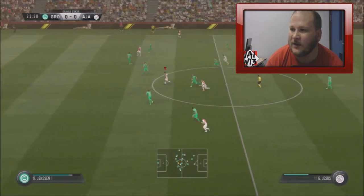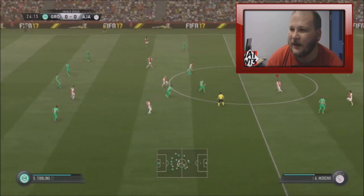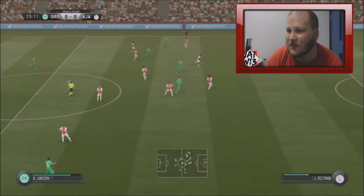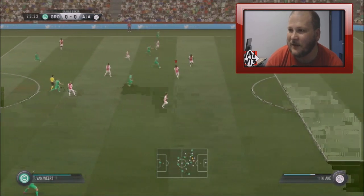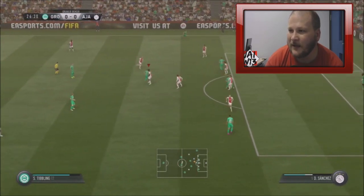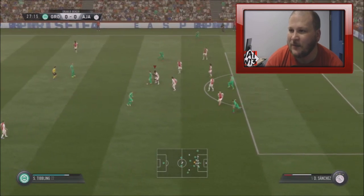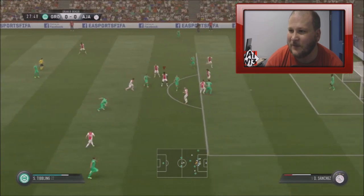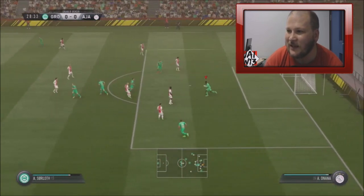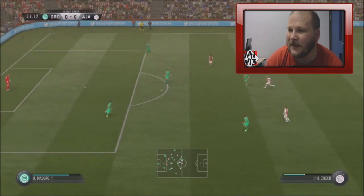We're in the midfield, nice ball through to Jesus, can't quite lay it off for Munian. Groningen on the attack, counter-attacking — they've slowed it down but clicked it up again. Cuts inside but Sanchez is there holding him up nicely. We backed off and they knocked it to the side, but thankfully the shot is nice and easy for Onana. Come on, let's press up the pitch.